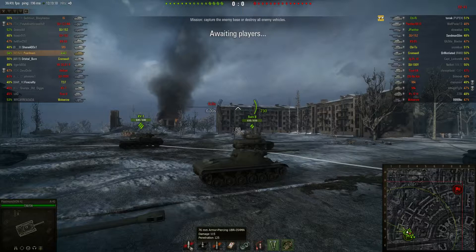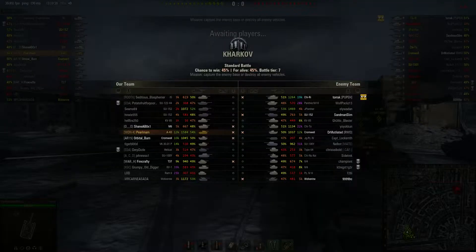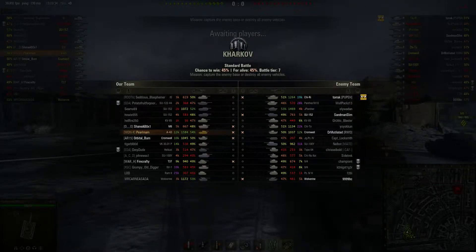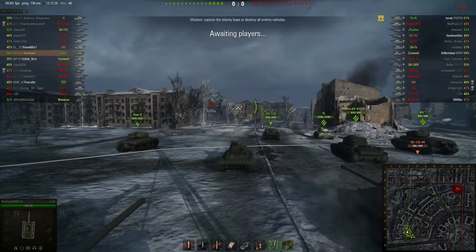But it can penetrate the sides of a lot of tanks, even some Tier 7 sides. So you drive this kind of like a light. In this game, I'm in Kharkov in a Tier 7 match as a Tier 6, so this is kind of a weak tank against Tier 7s. In this game, I'm going to show how to hold a flank by yourself in a weak tank.